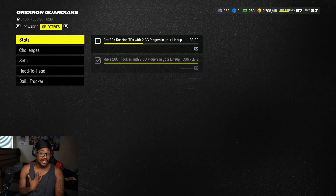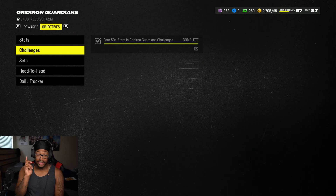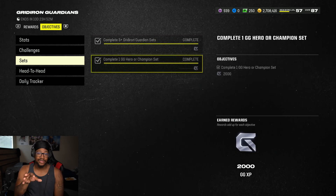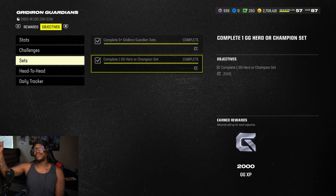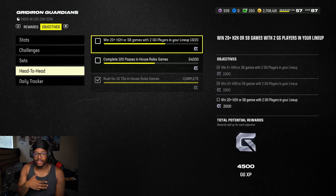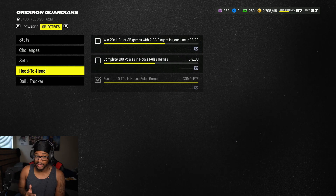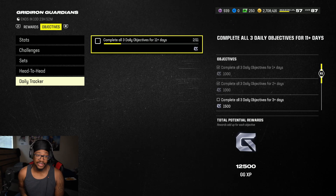The objectives I've done so far include the 200 Gridiron Guardians tackles, rushing yards, rushing touchdowns, and all the challenges so far. If you wait later on down the road this will probably be cheaper. Your head-to-head challenges can also be done in solo battles, keep that in mind. House rules I'm not sure I'm going to finish, and also your daily tracker - just keep all that in mind when you're looking to do this.